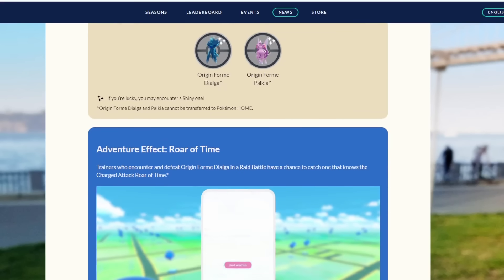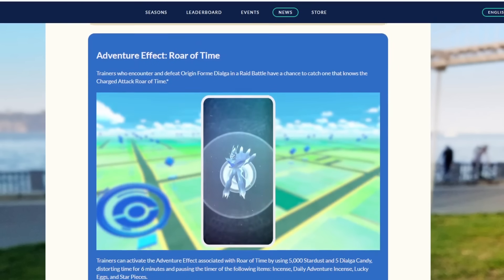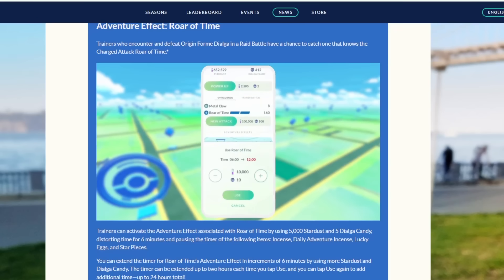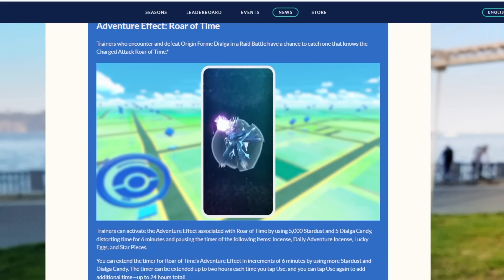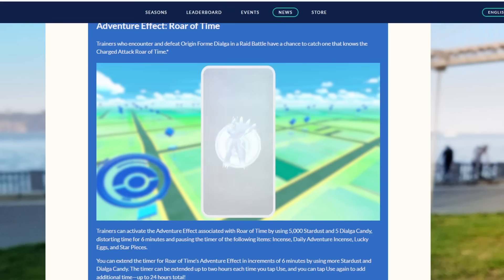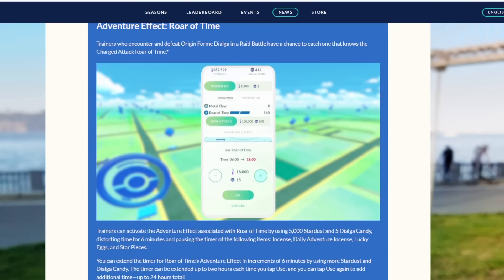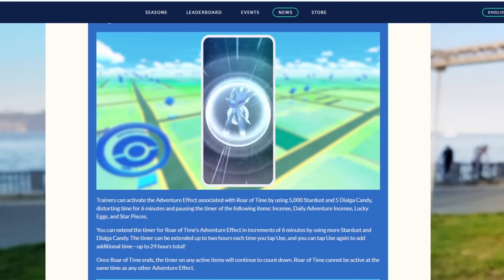We're going to look at the adventure effect, and this is going to be crazy for both of them. You can see a little bit of the screen here — it's a GIF so it restarts. Basically, what you can do is add some candies plus stardust, and this is going to allow you to freeze the effect of incense, daily adventure incense, lucky eggs, and star pieces. For each candy and stardust you add, you can freeze it up to 24 hours in total, with six minutes per power-up.